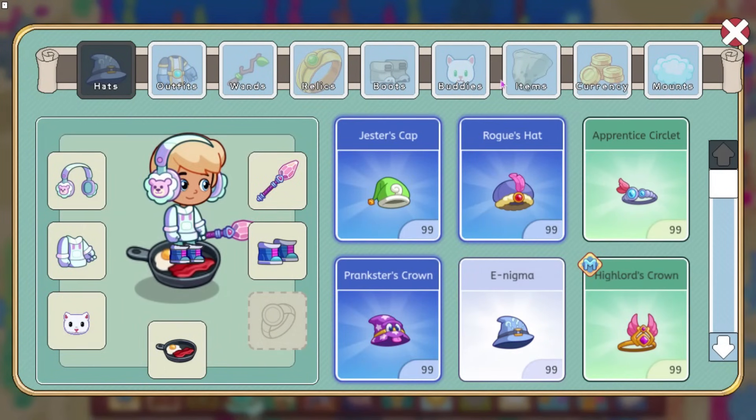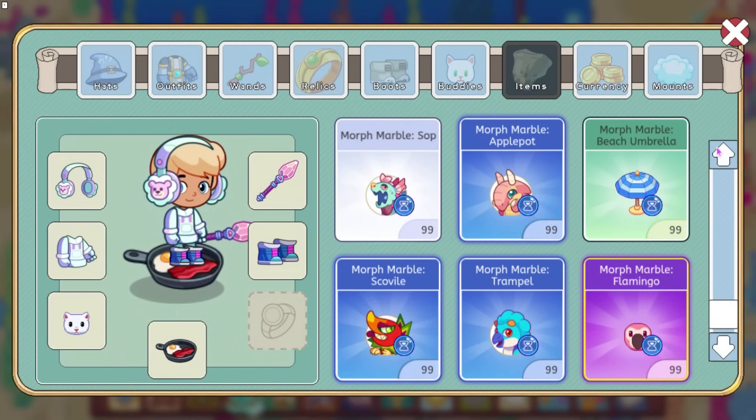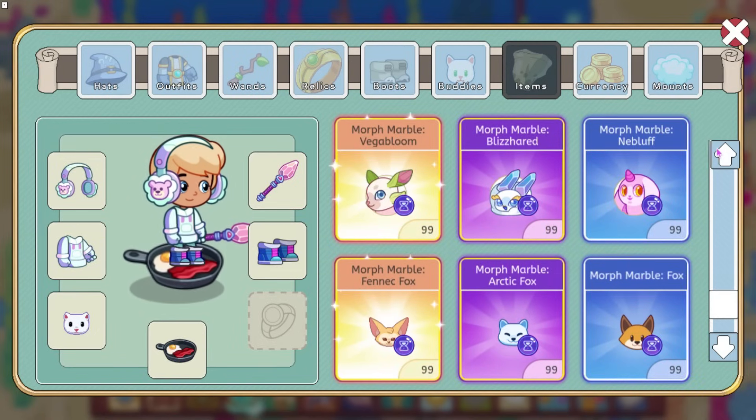There are also going to be some new Morph Marbles. We have the Tiny Girl Morph Marble. Trample, I believe, is going to be one of the ones for the treasure track. Yeah, looks like it.